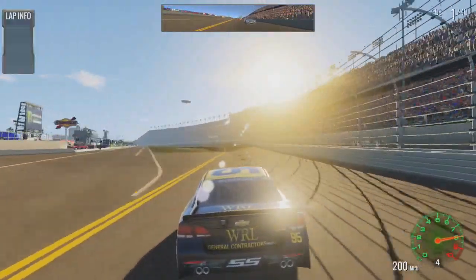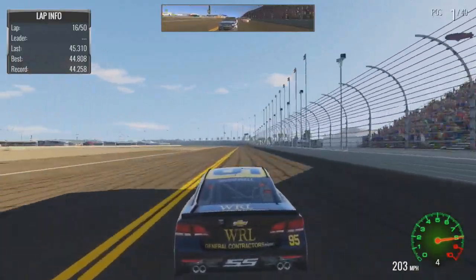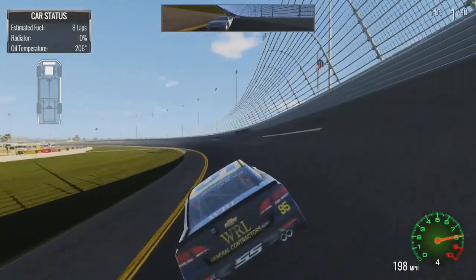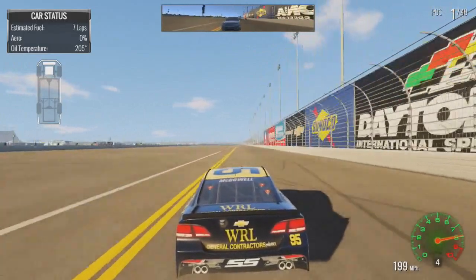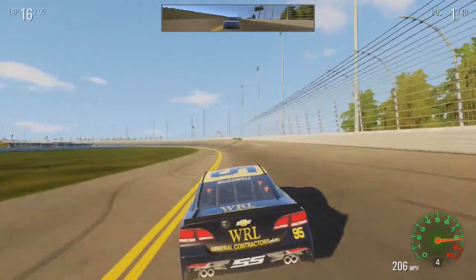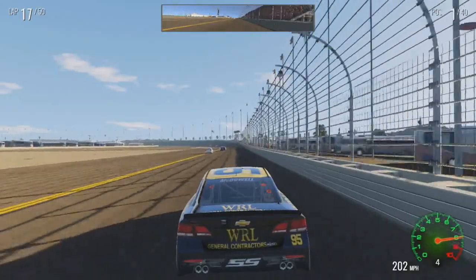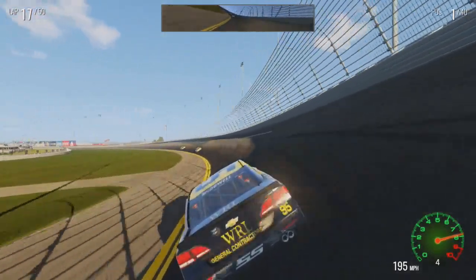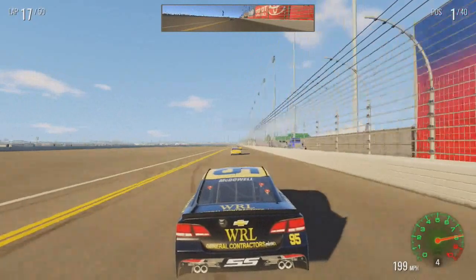Oh my God — they pitted on lap 15. They've got eight more laps of fuel. What the heck?! I remember them pitting with maybe five laps remaining on fuel, but not eight. They're going to have to pit three times now. That is so dumb. The AI are so dumb at these restrictor plate tracks. Now we have AI cars just merging up the field before turn one — it's just a wreck waiting to happen. It definitely has those Dirt Today vibes. Halfway down the back straightaway on lap 20 — we'll be pitting this lap.